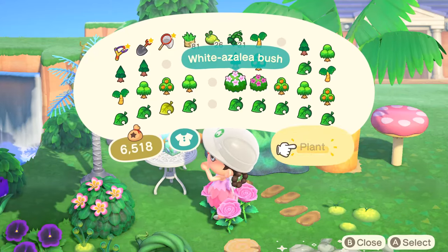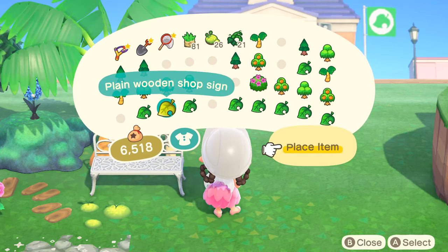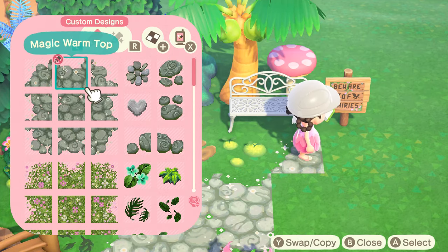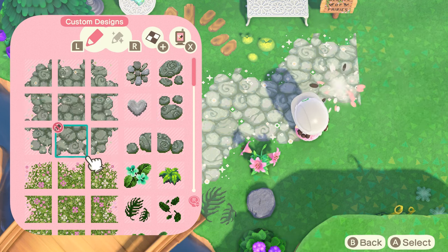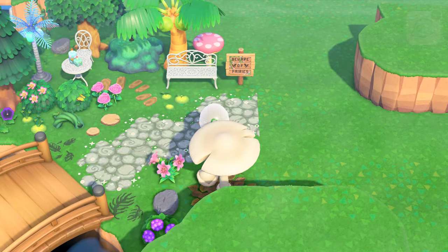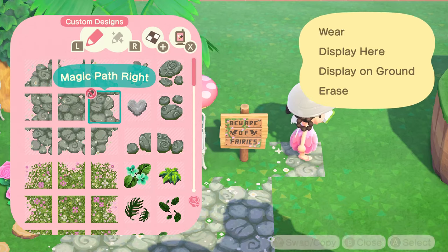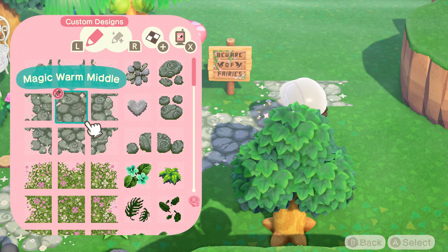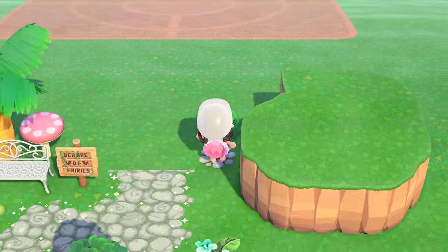We are almost done with the build. The idea behind this whole entrance was that I wanted it to look like a tropical forest but make it fairy core. I wanted to add all of the different types of trees. The only tree I don't have is the bamboo tree because I forgot to grab some when I was villager hunting and I haven't purchased any turnips yet, so I don't even have the bamboo roots. But once I get the bamboo I definitely want to do something with it.